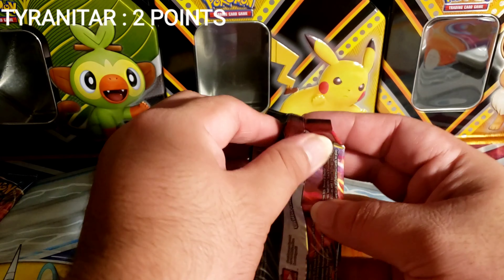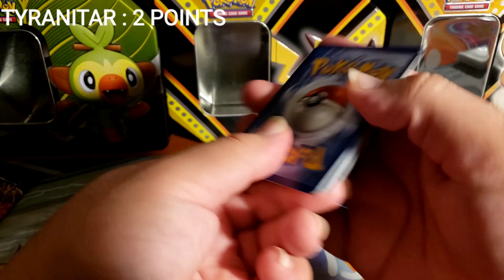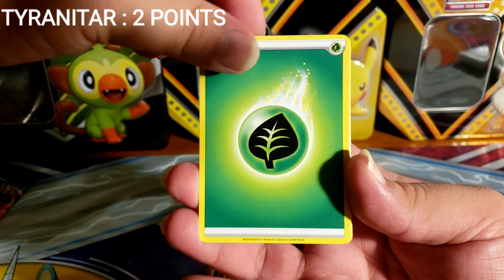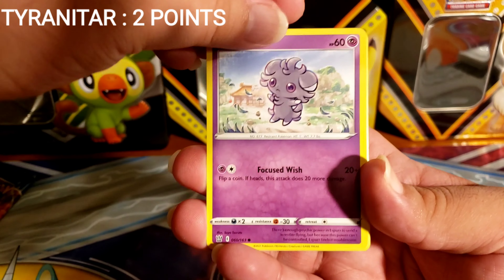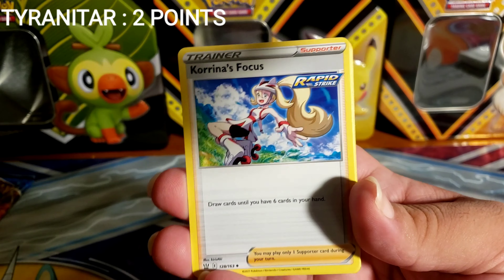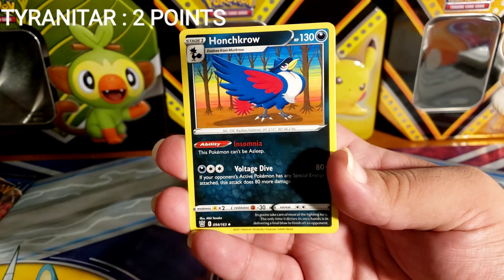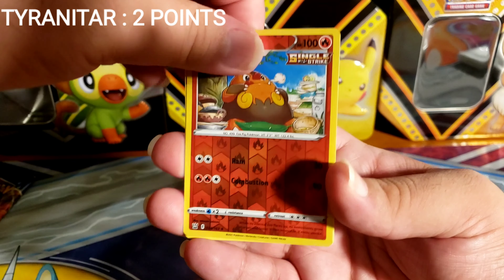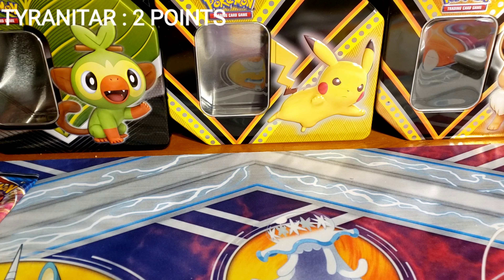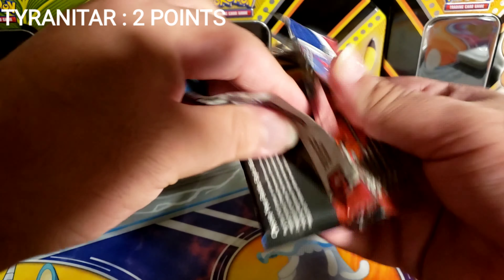Let's go with the Battle Styles pack. We got Reef Energy, Furret, Espurr, Blipbug, Silicobra, Houndour, Korrina's Focus, Purugly, Honchkrow. The reverse is Boltund, and Kongeldor — okay. This is his last shot, I don't think he can win. No, there's definitely no way he can win now.